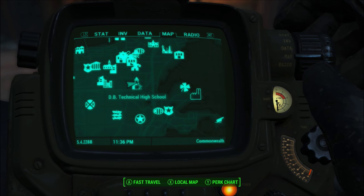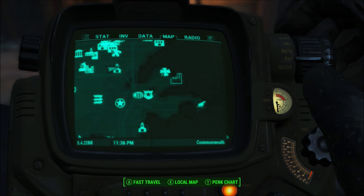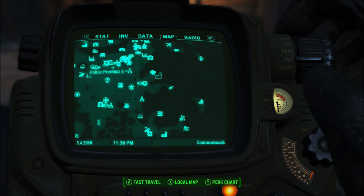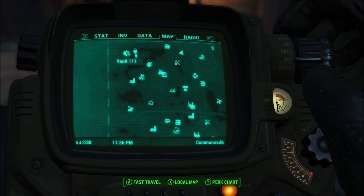So, you're going to be wanting to look to find DB Technical High School, and it is southeast of Vault 111 and northwest of the Castle, and relatively close to Diamond City as well. It's probably the closest landmark, which is, again, southeast.